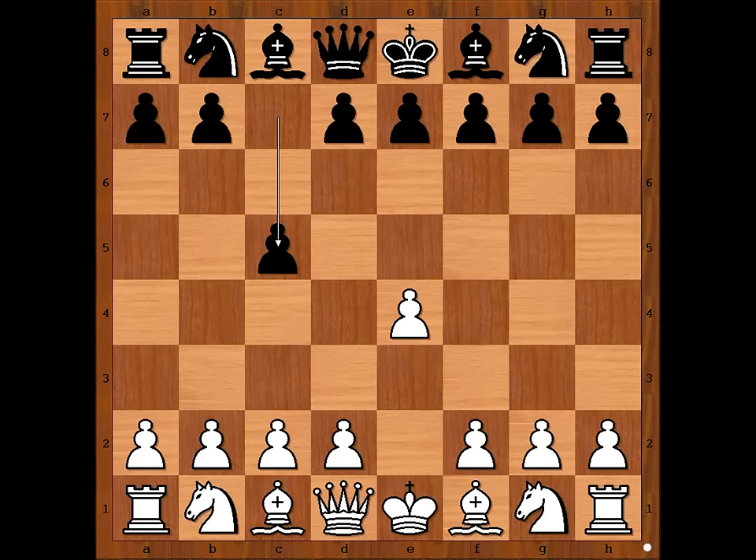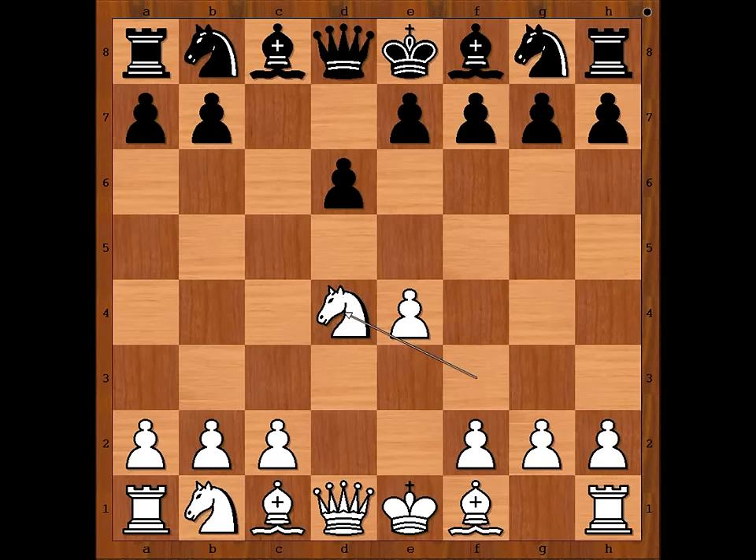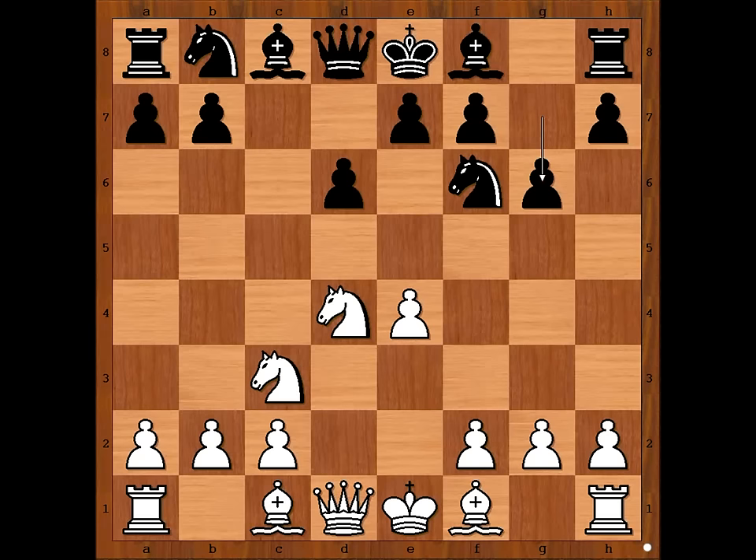Knight to F3, D6, D4, C takes on D4, Knight takes on D4, Knight to F6, attacking the pawn on E4, defending and now G6, going for the Dragon variation.